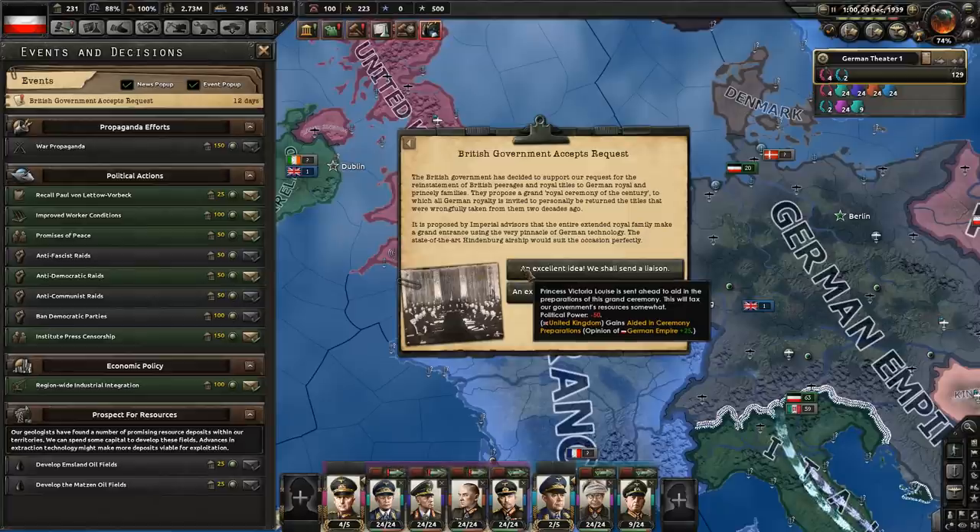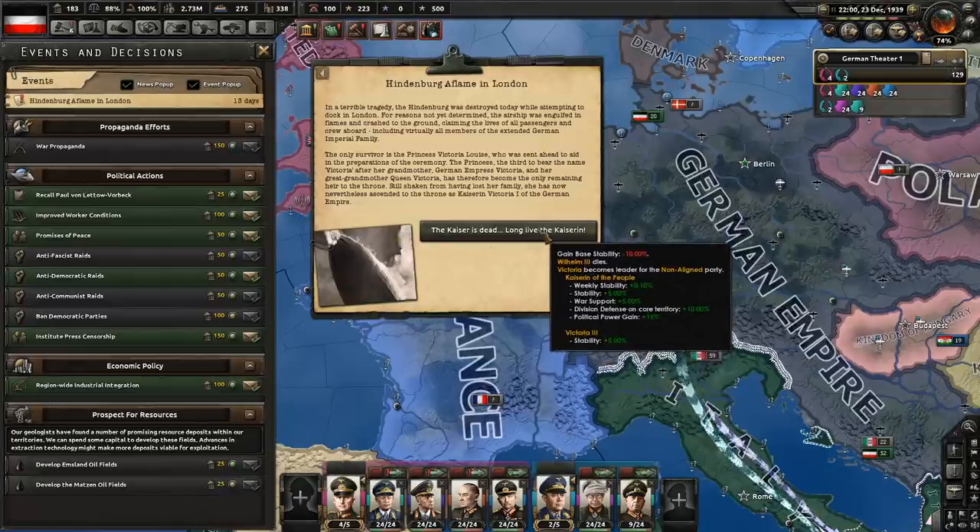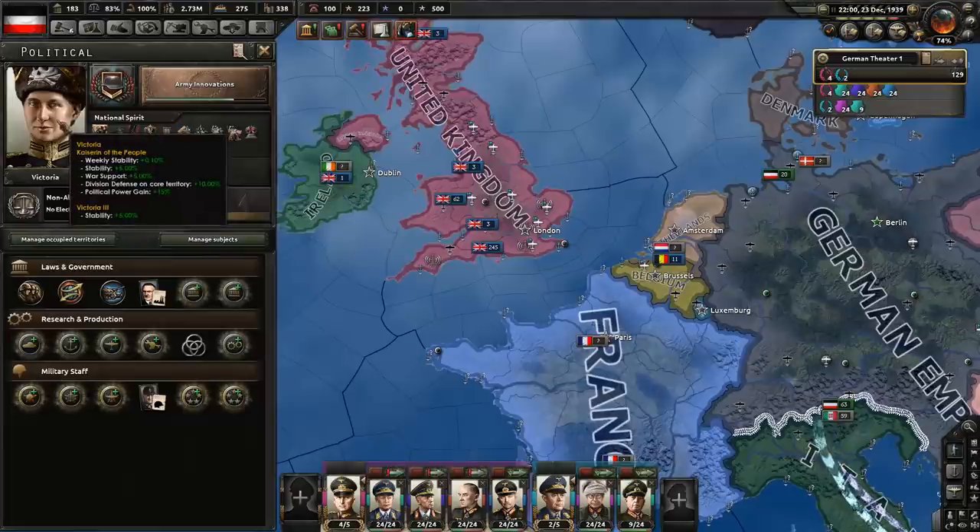Hindenburg aflame in London! In a terrible tragedy the Hindenburg was destroyed while attempting to dock in London — engulfed in flames, claiming the lives of all passengers and crew abroad, including virtually all members of the extended German imperial family. The only survivor is Princess Victoria Louise, who was sent ahead to aid in preparations. She has therefore become the only remaining heir to the throne and has ascended as Kaiserin Victoria the First of the German Empire. Long live the Kaiserin! We have Victoria, Kaiserin of the people — weekly stability increase, stability and war support, and political power gain 15%. She is better than Hitler. We're still a member of the Allies.